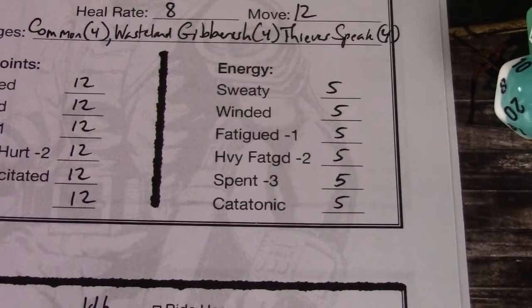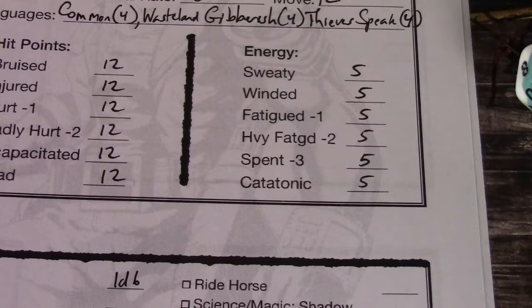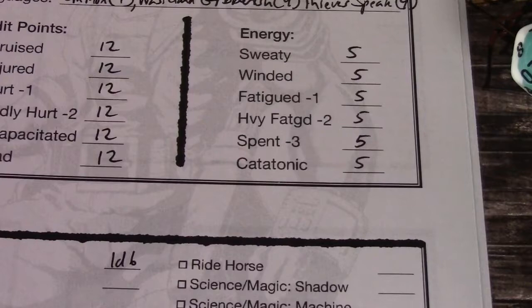Energy is basically used for either magic or things that might drain you and wear you down. It can make you sweaty, winded, fatigued, heavily fatigued, spent, and catatonic.